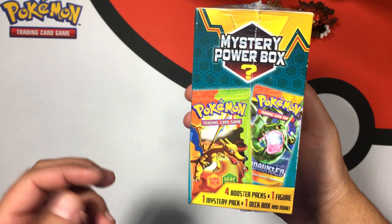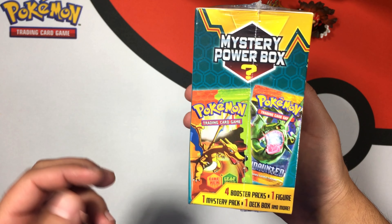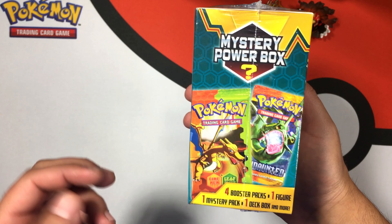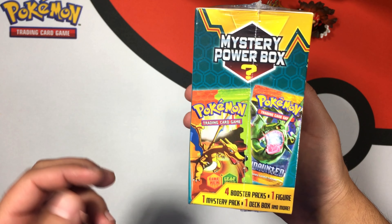Here we are with this mystery power box. To me these are the best value out of the mystery power packs. There's a $25 one and a $50 one — the $50 ones I've opened haven't gotten me anything too crazy. This is my second time opening this $35 one, so check out that other video in the description. This box has four booster packs, one mystery pack, one figure, one deck box, 10 assorted cards, one code card, one coin, and one randomly inserted bonus.